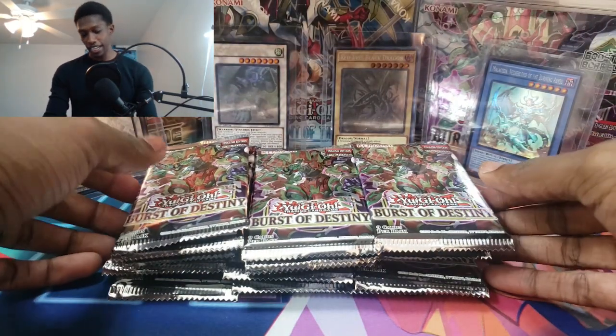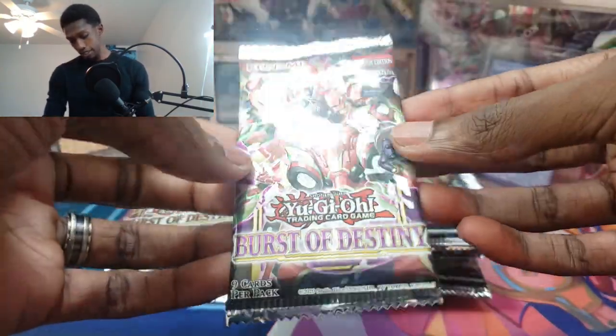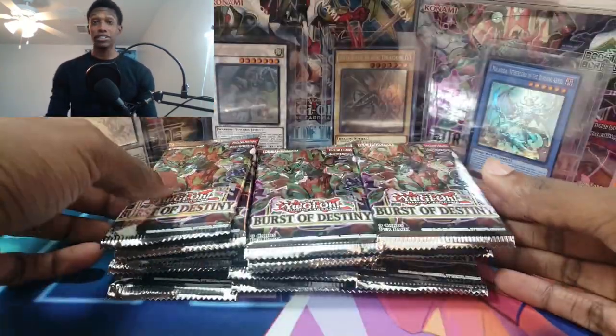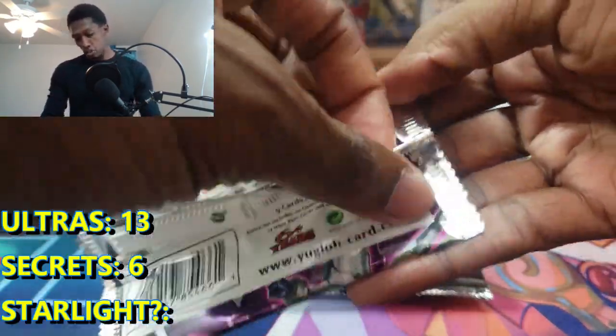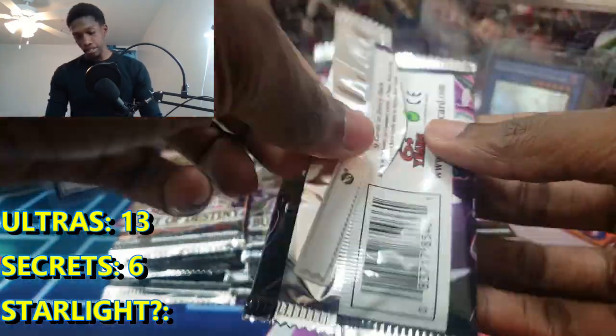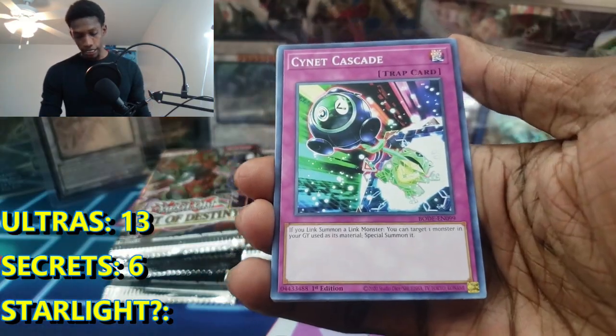We only have this last chance to pull a Starlight. It's gonna be absolutely insane because we have gone through a lot of blisters. It's been really crazy, but let's go ahead and get started. We'll be sent to the Shadow Round or we'll pull a Starlight. The counter is up and this is it. Let's go.